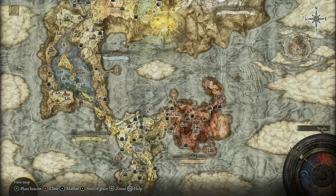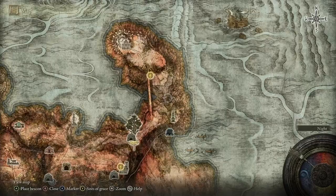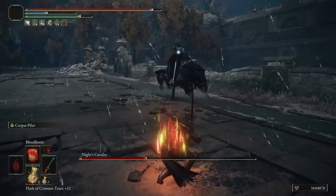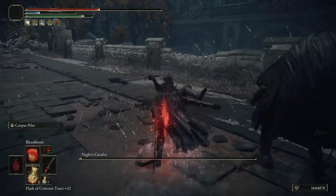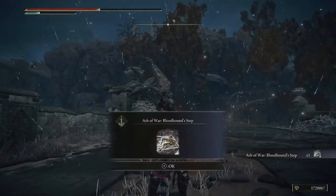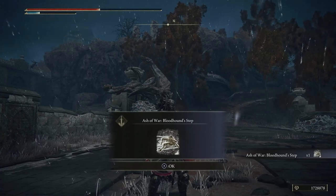The next location is over here in Caelid, on the right side, on this bridge. When you get here at nighttime and defeat this enemy, you will receive the Ash of War for Bloodhound Steppe, which you should probably already have at this point.